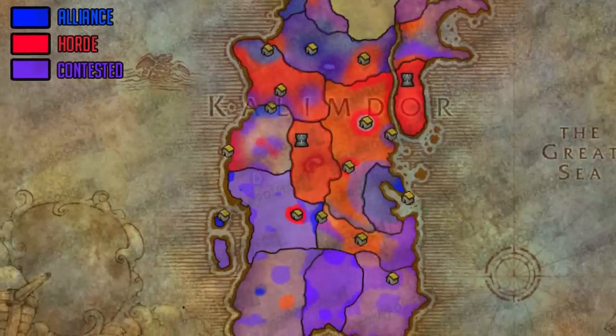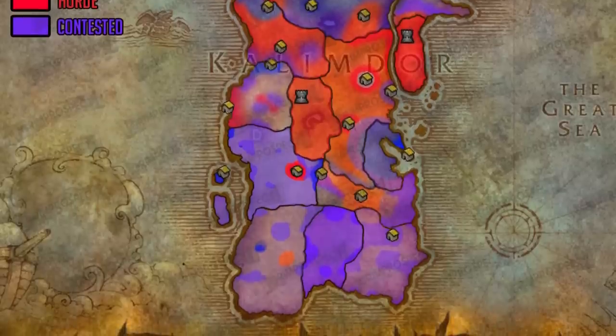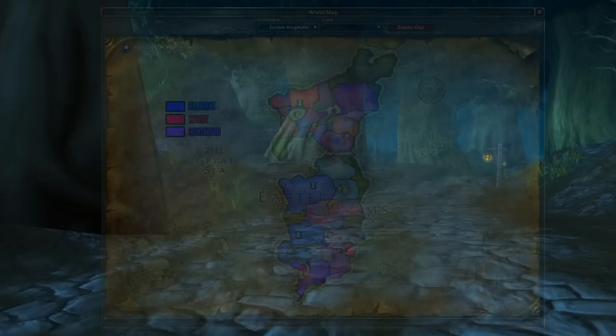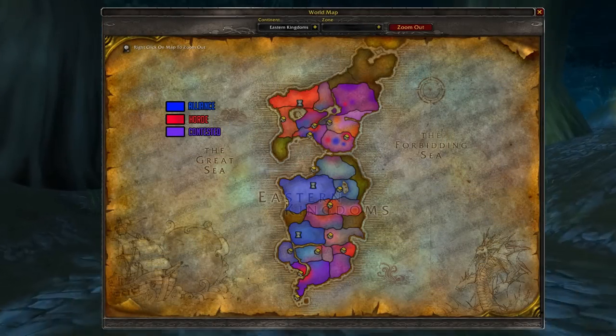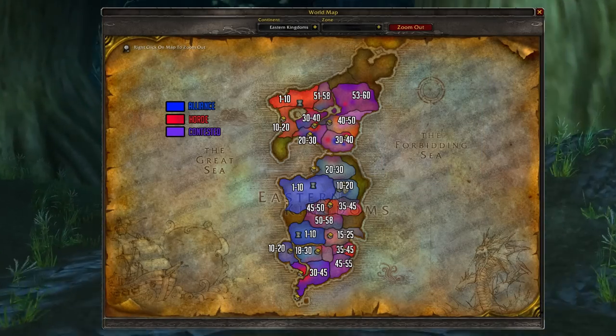Purple is where there is high potential of crossover between the two factions. I have also highlighted some questing zones in the enemy faction dominated areas, so you might be able to predict where the enemy faction may pop up. I also created an image of the leveling brackets of each zone for your viewing pleasure.